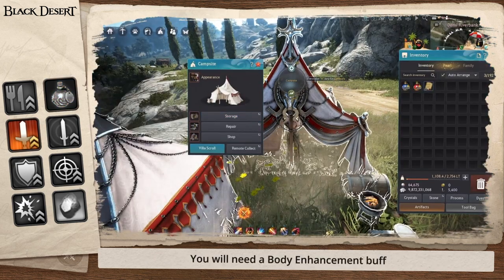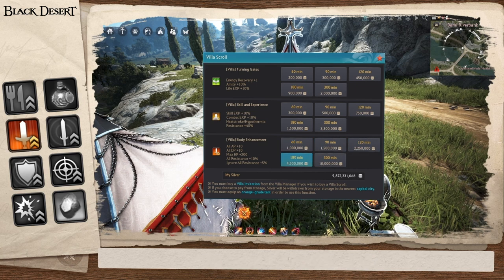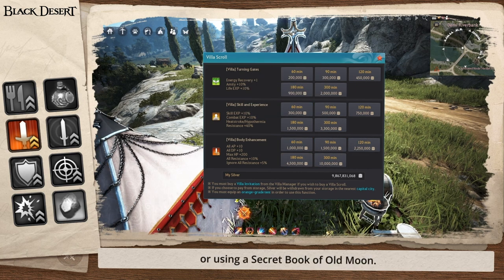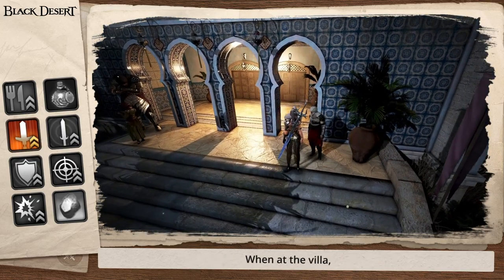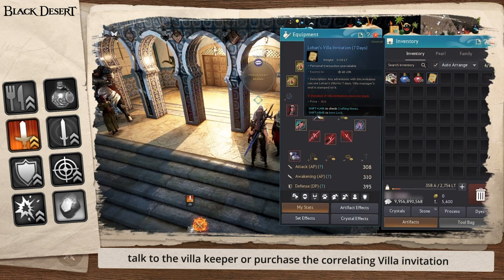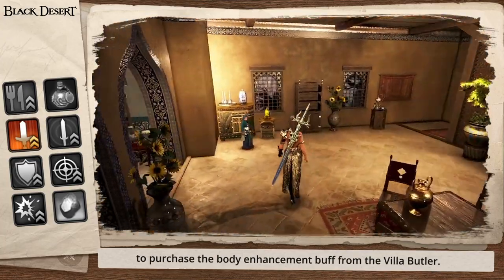You will need a body enhancement buff, which can be acquired from your tent after purchasing any Villa invitation or using a secret Book of Old Moon. If you don't have a tent, you can acquire the buff from Lohan's Villa, giving it the name the Villa buff. When at the Villa, talk to the Villa keeper or purchase the correlating Villa invitation and then enter the Villa to purchase the body enhancement buff from the Villa Butler.